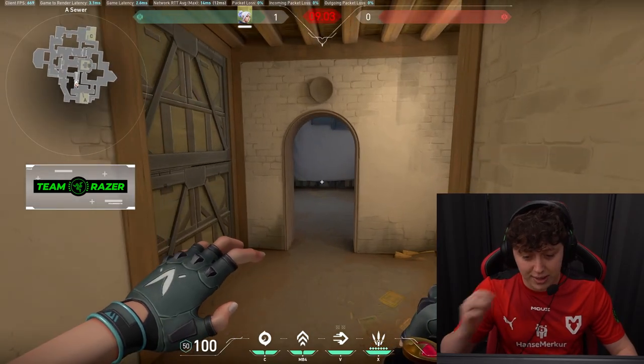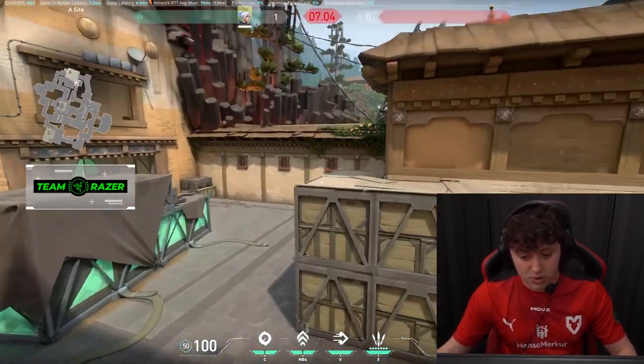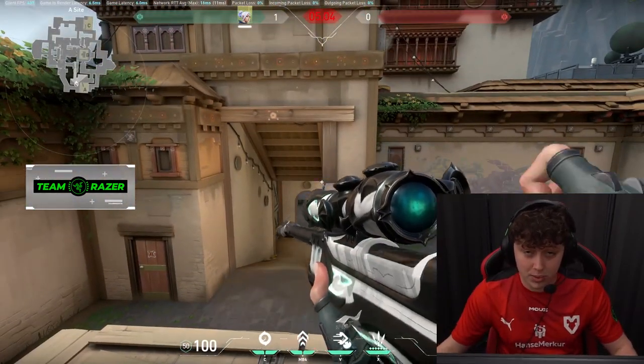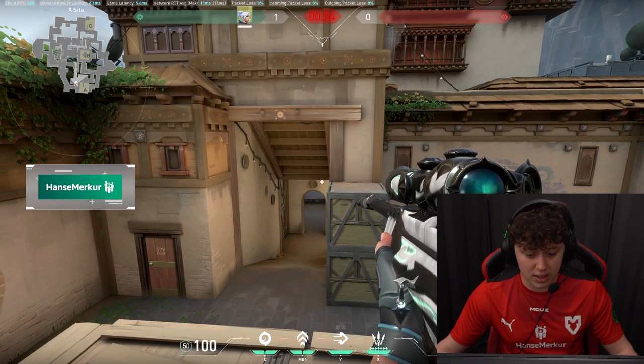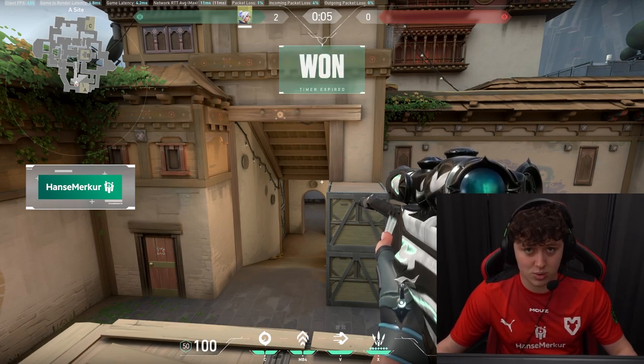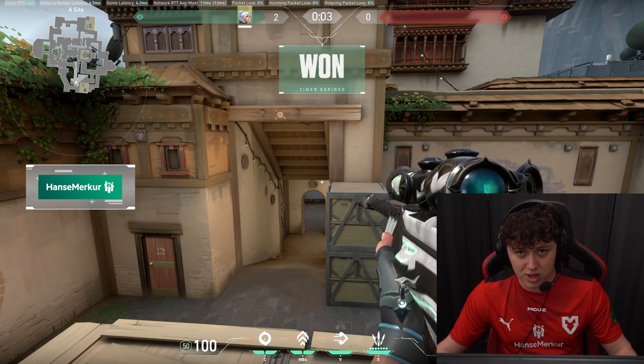Jett is just so good at creating off angles due to her updraft and her dash. It allows her to play in positions that many other agents can't, which makes her strong in regards to getting kills and opening kills, as she has that X factor that other agents don't have.